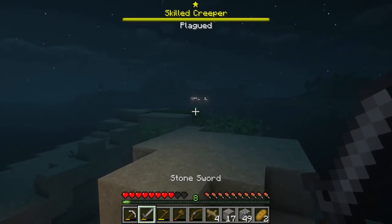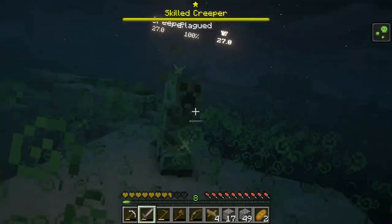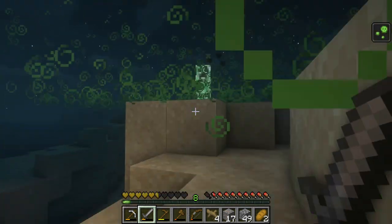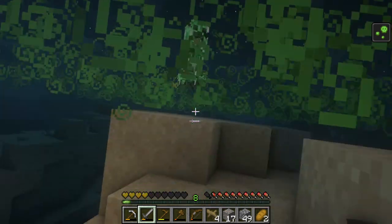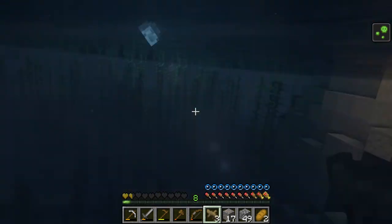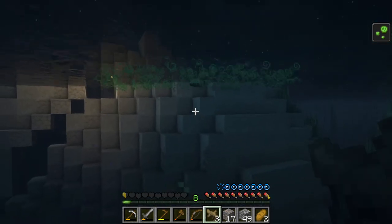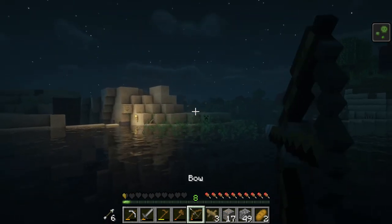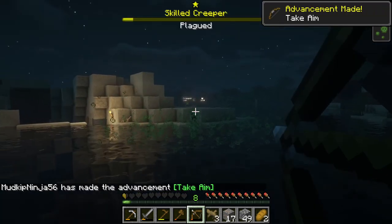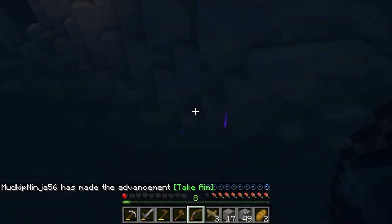It's a legendary plagued creeper — it inflicts really tough poison. This is bad. How do I get up through the water? The poison's going to kill me! I have six arrows, I'm going to try and shoot him. I got him! Oh thank god — he dropped some kind of book.